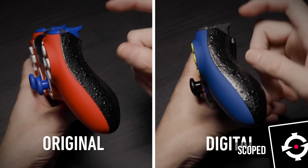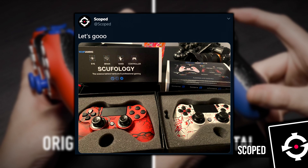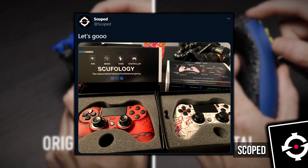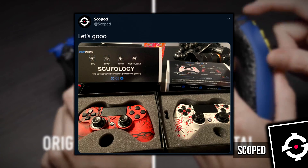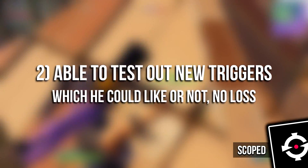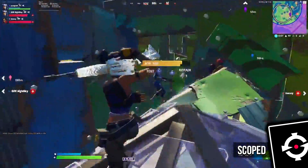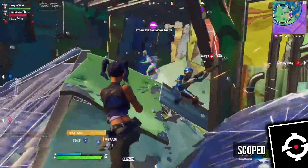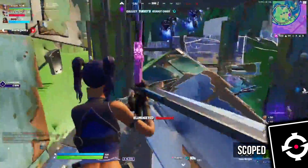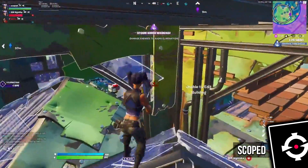The triggers on these new Scuf controllers are featuring Scuf's new digital trigger system. Scuf decided to send these to Scoped for him to try out and provide feedback, which I find pretty cool — he's getting a free controller and getting to test out a new type of technology, which in my opinion is a win-win. If you're wanting to purchase these exact controllers with this new trigger system, you actually can, as I'm about to go through each customisation on each controller for you all.